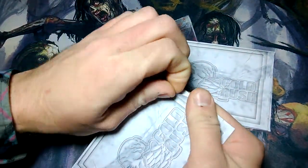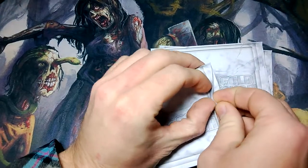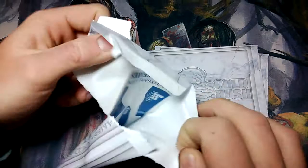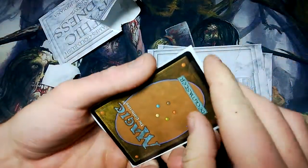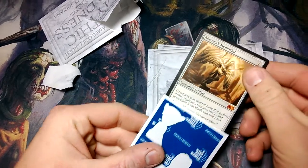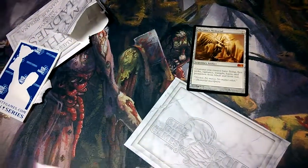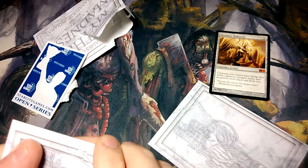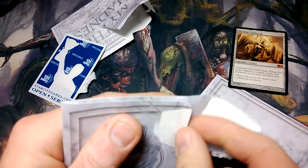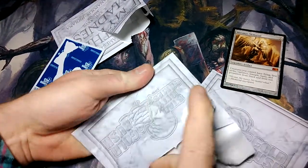Let's start with the first one — this could be any Mythic from the entire Magic sets. They're always in these little envelopes, and it's an Akroma's Memorial, so that's not bad. It's from M13. It's actually worth a few bucks. A lot of these are going to be unknown — we don't really know what a lot of these are. I think there was a Garruk pulled at one point.